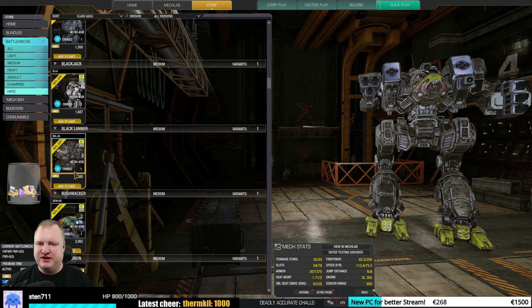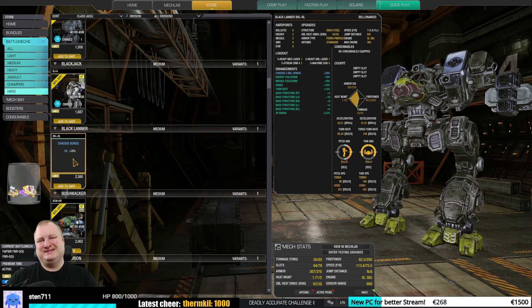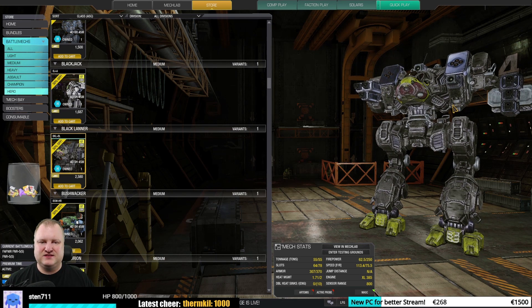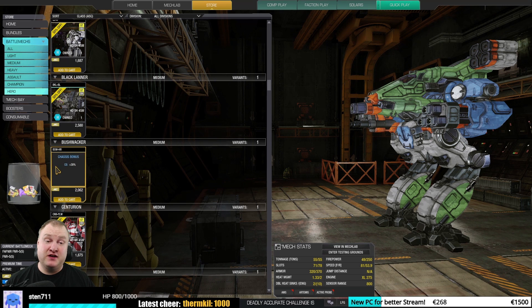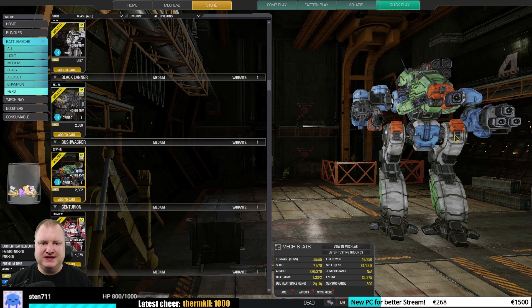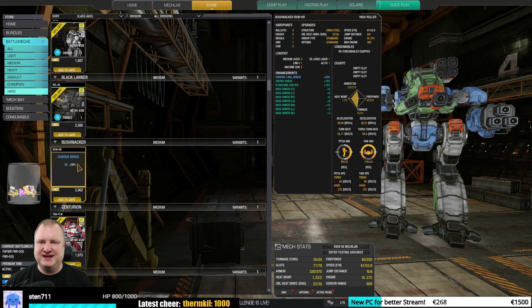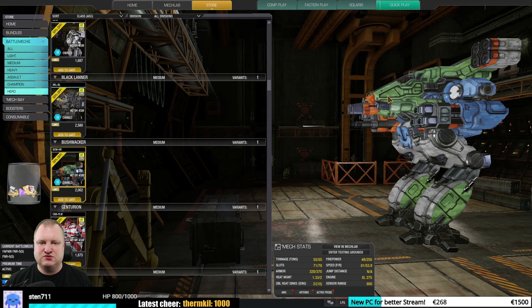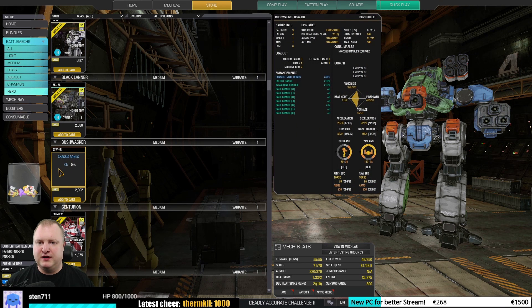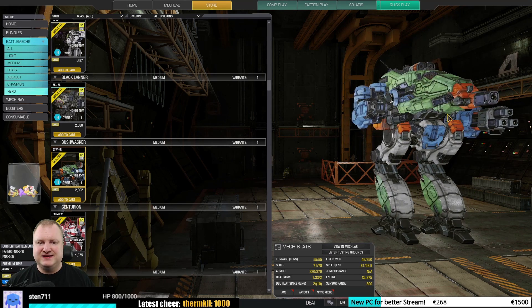The Black Lanner Bellonarius — you can have six ballistic hardpoints in the arms, and you can also have MASC on the Black Lanner, which is interesting. Okay, maybe good, but that's about it. Different story on the Bushwhacker High Roller — I would personally give it good to very good. It's a Bushy with nice hardpoints, can run a variety of builds with up to three ballistics, and could also run an MRM-40. Definitely good to very good.